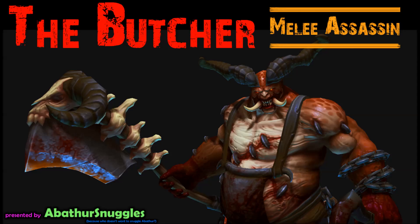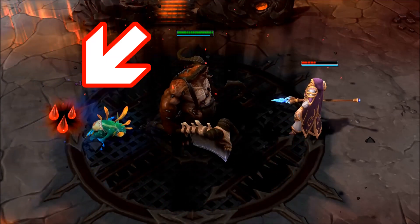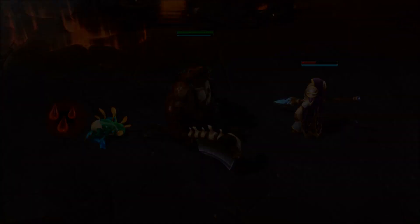The reason I waited this long is because we were under an NDA and the embargo on that information just lifted, so here it is for you. The Butcher is a melee assassin. His trait allows him to pick up blood that drops from heroes and minions that are killed, and they increase his damage.